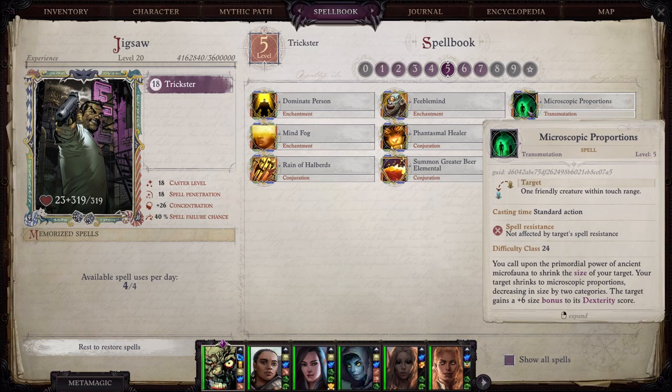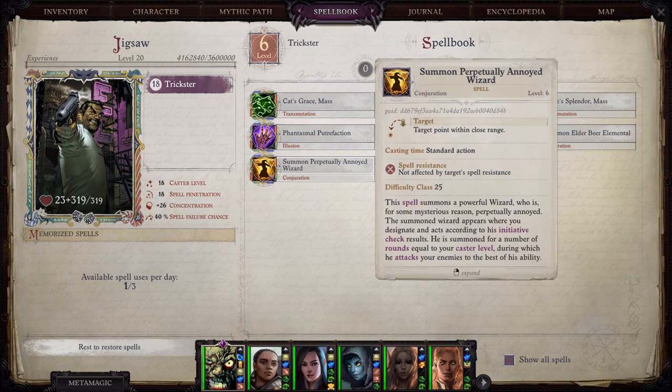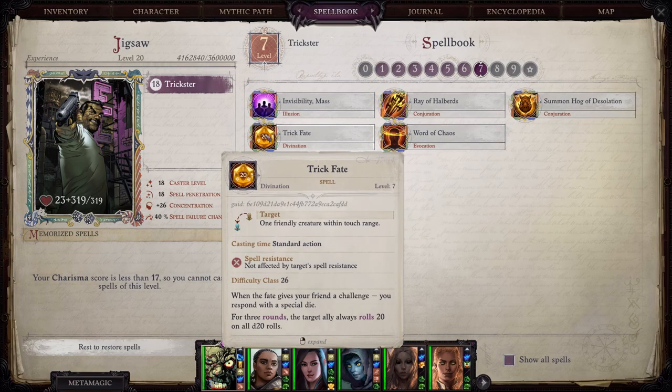At level five, you've got Microscopic Proportions — not useful for you, but useful for party members like Woljif, who could use the plus six size bonus to Dexterity, which I believe is the largest Dexterity buff from size you can get in the game. At level six, you took Cat's Grace Mass and Eagle's Splendor Mass. There's also The Perpetually Annoyed Wizard — back at launch when I was using Trickster, this wizard could use powers that would damage you, which I found annoying, though that may have been patched. Finally at level seven, the crème de la crème: Trick Fate — for three rounds, your target ally always rolls 20 on all D20 rolls. You can cast this on yourself too, making it an extremely powerful ability for tough fights.